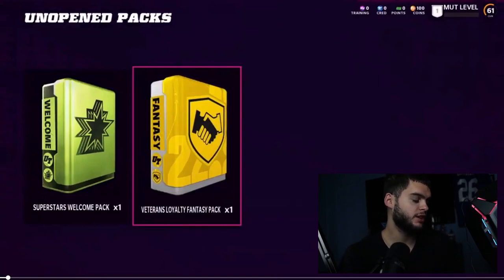Before we get into the video, make sure to hit that subscribe button, turn on the notification bell, and give this video a big thumbs up. If you want to be shouted out in the Poodle Squad, all you gotta do is like the video and comment 'Poodle Squad' down below — you'll be entered for a chance to be shouted out.